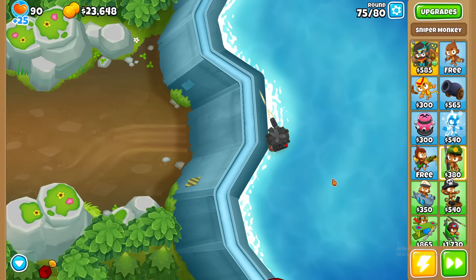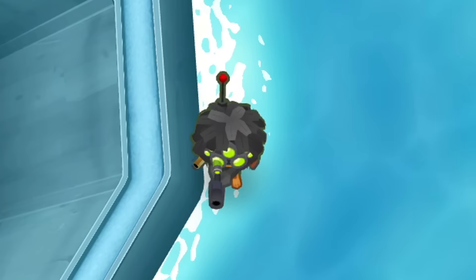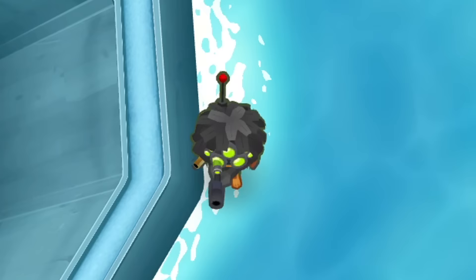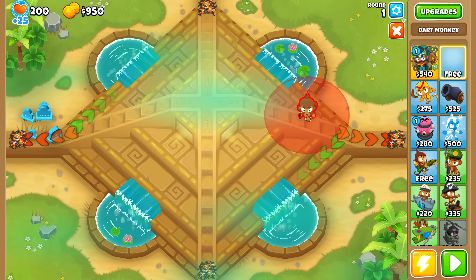Once you reach around round 70, you have enough total money spent to randomly roll the fully upgraded sniper. So if you get to this point, you can definitely beat the whole level. This isn't even sped up - this is normal gameplay. So is that the end? No! The sniper might be overpowered and can easily beat any map, but overpowered is exactly what we need for the boss fight.